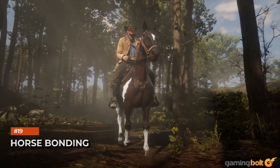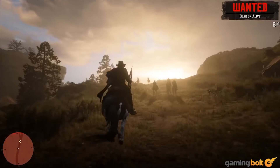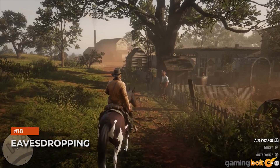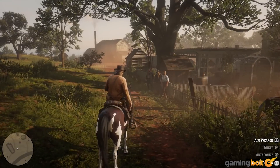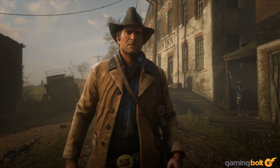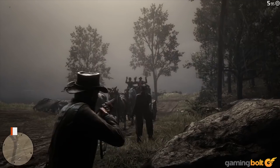Horse bonding: Arthur has to build a bond with his horse — if the bond is lacking, your horse won't respond and may even become violent. Eavesdropping: Arthur can sit in any chair and just eavesdrop on any conversation; maybe new secret missions will get unlocked this way. Consequences: NPCs won't forget what you did — fight in a gun store last night and show up the next morning, and don't expect the owner to be gentle.